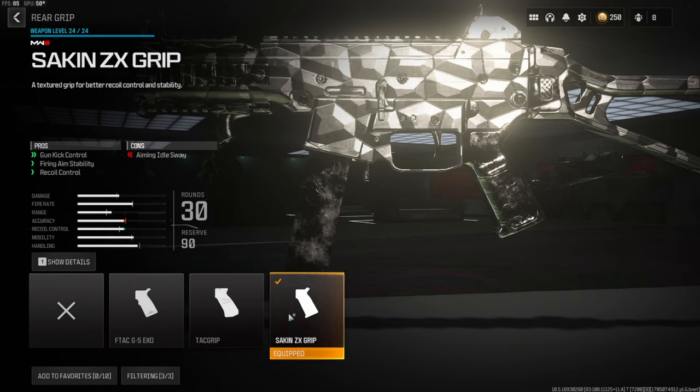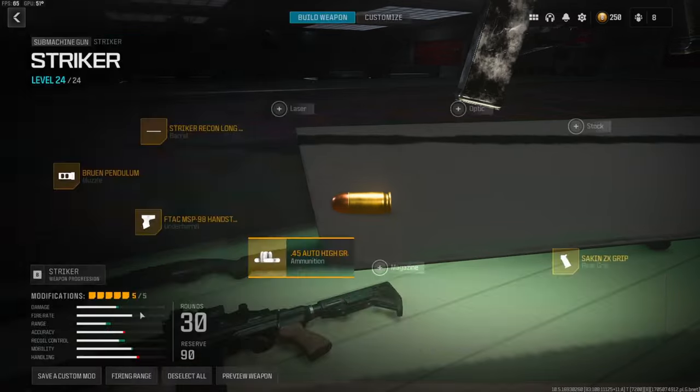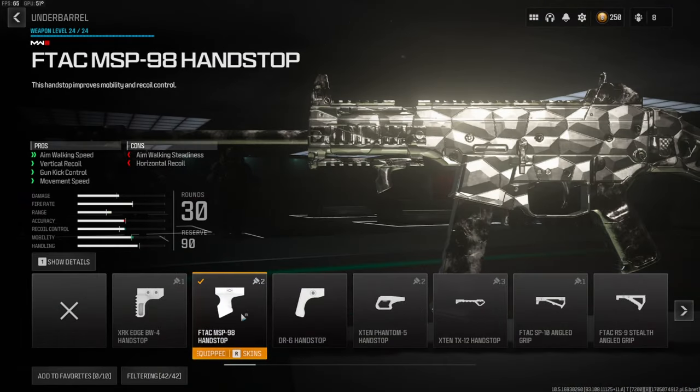Jumping straight into the attachments, we're going to be going with the Seiken ZX Grip for the rear grip. This gives you gun kick control, firing aim stability, and recoil control. Over on the ammunition we're going to be going with the High Grain Rounds. I think the Striker definitely struggles with bullet velocity and damage range, so this is going to help out a bunch — it gives you bullet velocity and damage range.